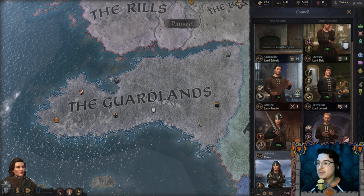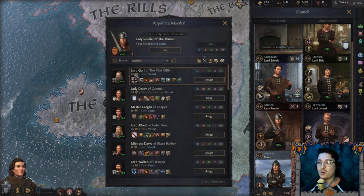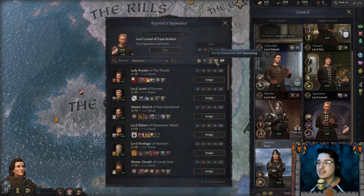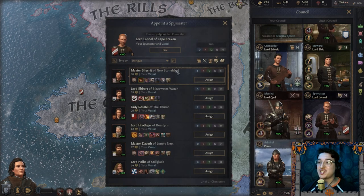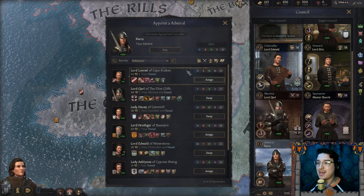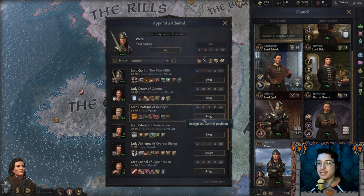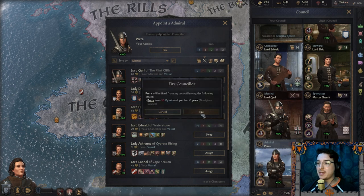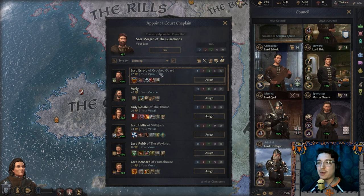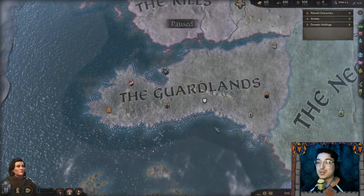My Marshal — she only has eight marshal skill, that's terrible. Let's add Lord Carl of the Flint Cliffs with 16 intrigue. Master Sherit of New Stonehand for spymaster with 19 intrigue — absolutely. My Admiral, let's get Lord Hrothgar in there — that's fine. And then my Seer, Lord Erold of Crookedguard — assign. Wonderful. And now we can press play.